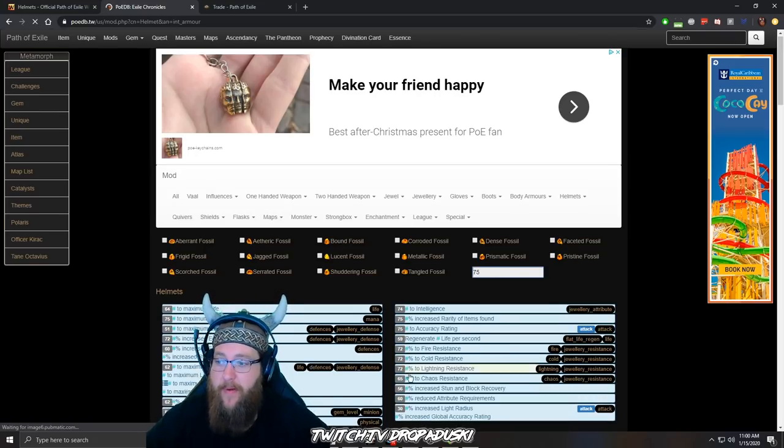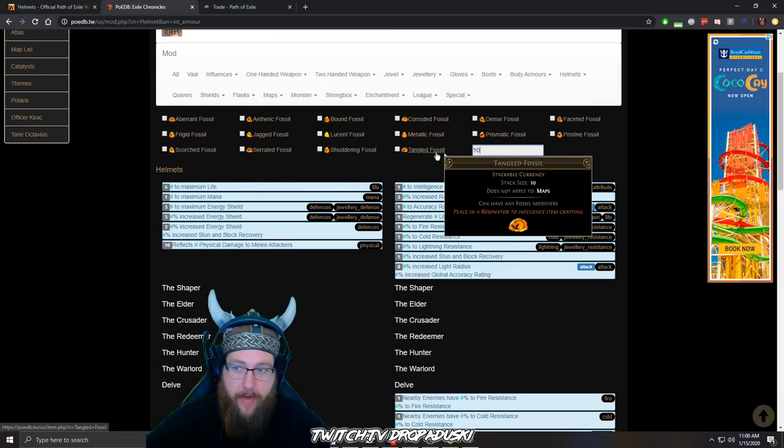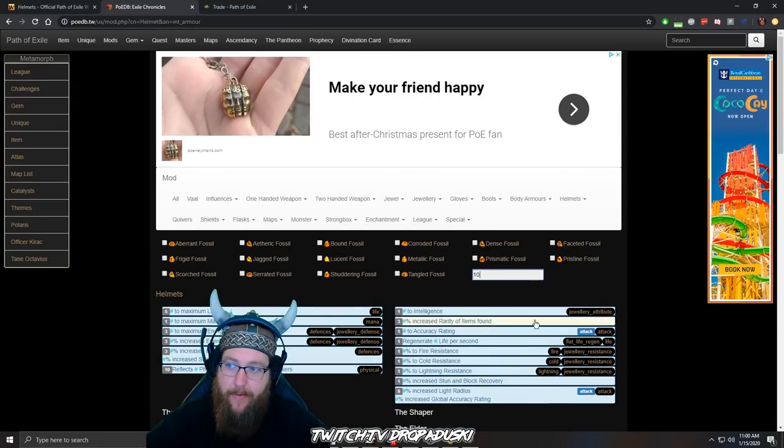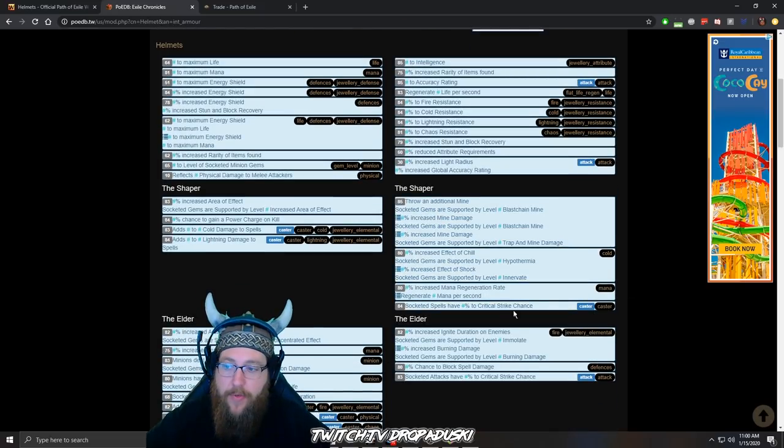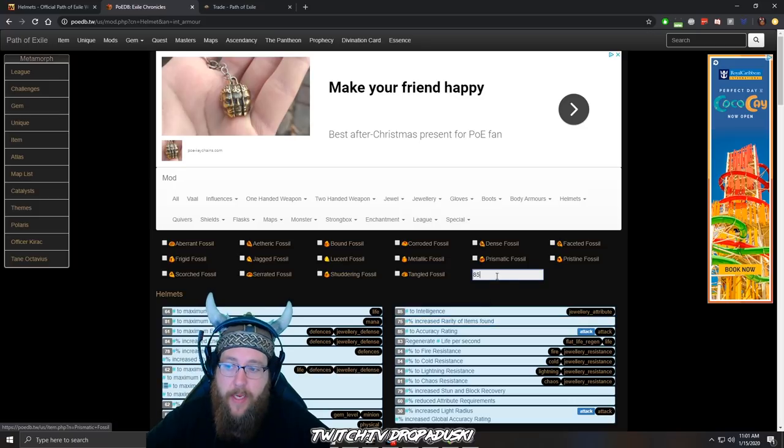If you put item level 75, you get fewer modifiers available for that item. If we go down to 10, you'll see there's hardly anything, because as you go up in item level you get more available modifiers — making it actually harder to craft. It's less likely for you to hit the things that you want because there's more available things in the pool. So always keep that in mind when picking the item level.